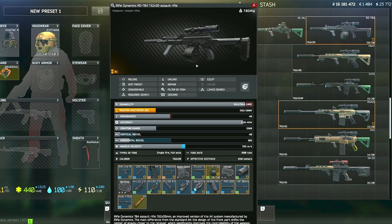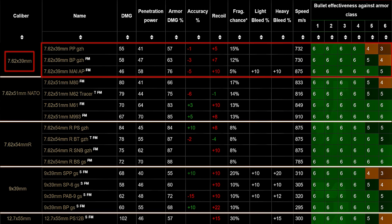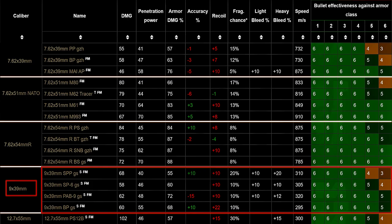For guns I tend to recommend, something that fires 7.62x39 with PP bullets as a minimum, but BP is definitely going to be better. Even though these bullets will not one-tap Gluhar, the fact that the guns are automatic will make up for that difference. You could also run a VAL using SP6, PAB9, or BP — that won't one-tap him either, but it will put him and his guards down super fast due to the fire rate and high pen and damage. However, it is quite difficult to get your hands on the good ammo for the VSS and the VAL.